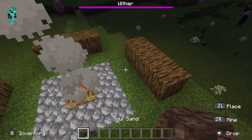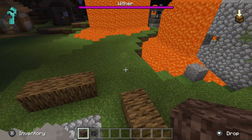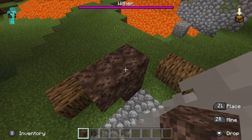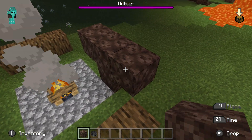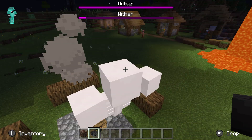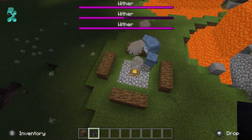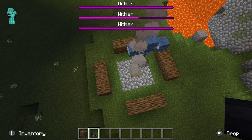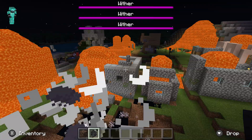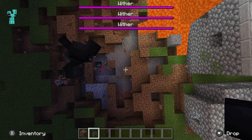Don't place withers anywhere near your great buildings. Otherwise, if I just put one down here, it would destroy that little campfire and camp set I have around it. It's pretty fun to watch, but don't put it by your house — because that would be your house once you're done.